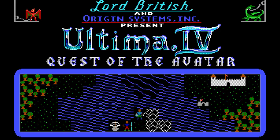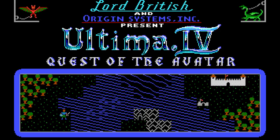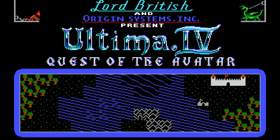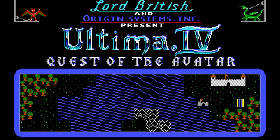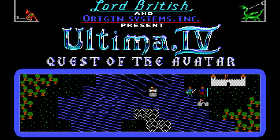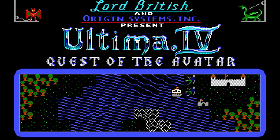In the third of the Ultima games, we traveled to Caesarea and fought Exodus, the evil spawn of Mondain and Minex, who turned out to be an evil computer that was bringing demons into the world. And we defeated that evil spawn, and we were sent back home.